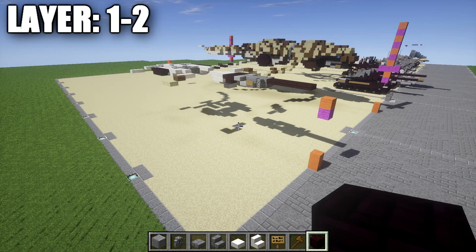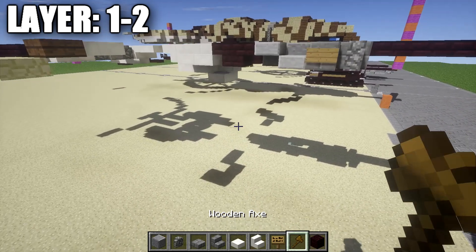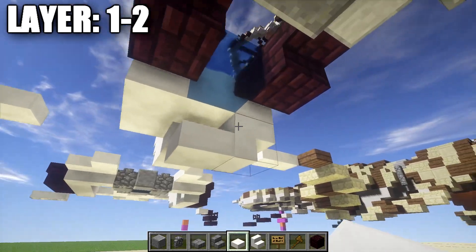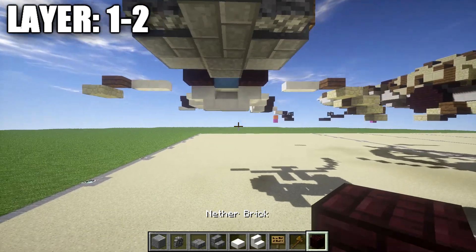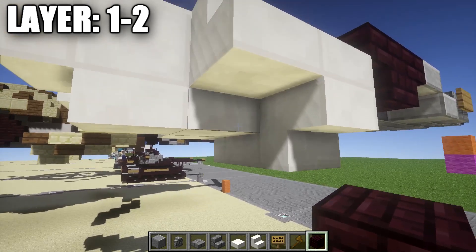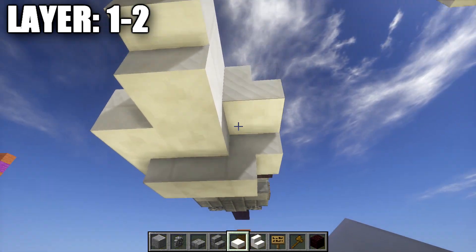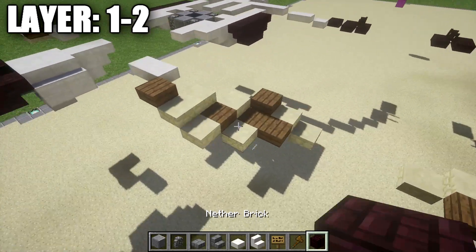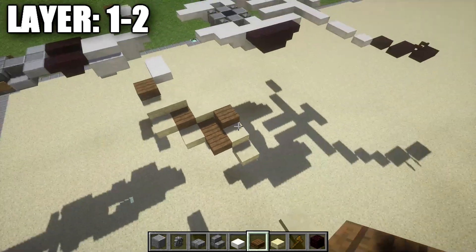Moving on to layers one and two — for these layers we don't have a whole lot going on; we're just going to expand upon some of the stuff we've already started. The first thing we're going to do is build this vent on the bottom, a little bit after the eyes. Place a quartz upside-down stair underneath these stairs on both sides, then place a quartz top slab in between the two upside-down stairs in the center. After this half slab, place two top slabs back — on the bottom of these two quartz full blocks — and also place a quartz top slab underneath the stair on both sides to complete that section.